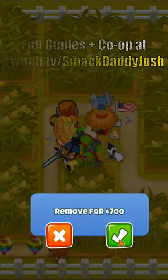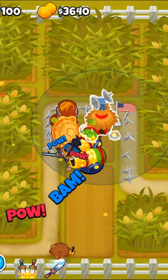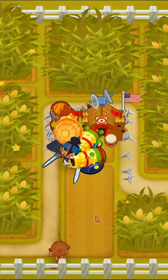Then we'll place down a 2-2-0 village and remove the bottom obstacle. Now that we have more room, we will get both of our bomb shooters to 2-0-4s, and the village to a 4-2-0 primary mentoring village.